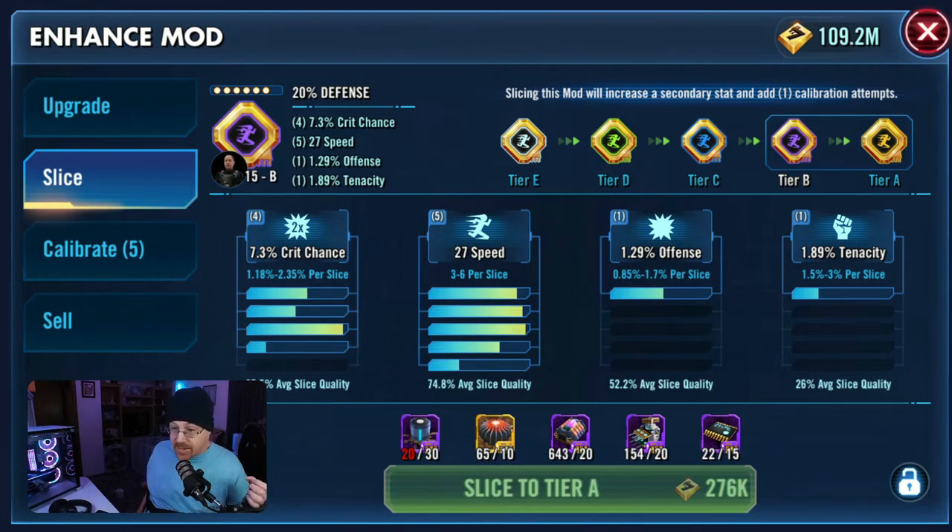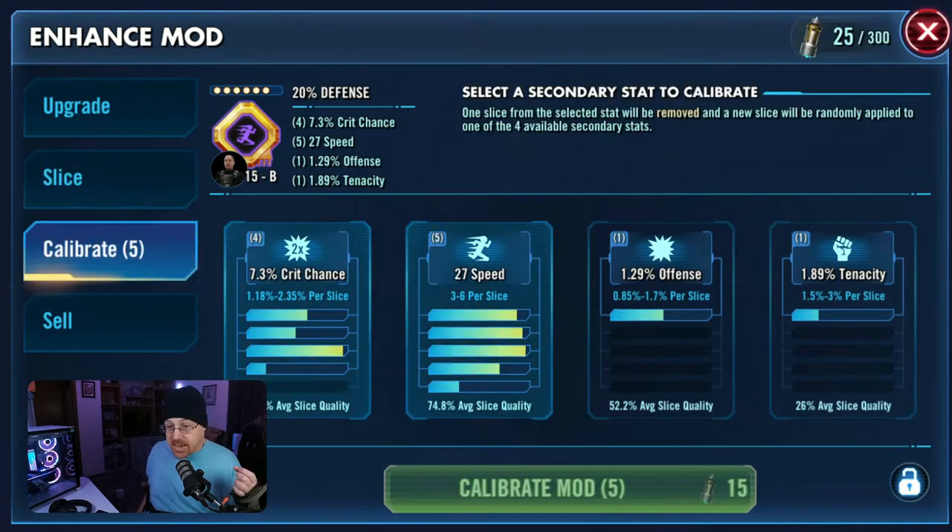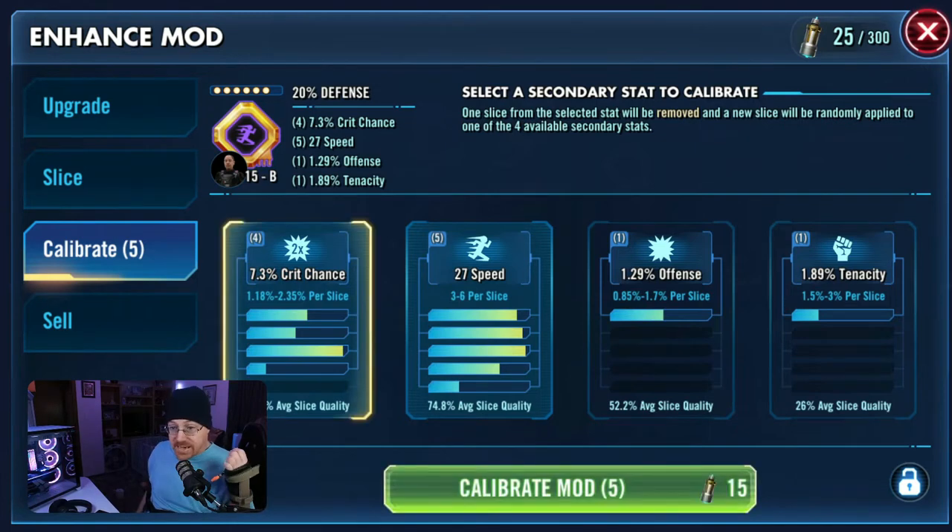Now let's break down what we're going to be looking at — and that is Calibrate. This is a chance that we can actually add speed, in hopes of adding speed to this mod. We click the calibrate button and it gives you all the options available. You have four in crit chance, five in speed, one in offense, and one in tenacity. Right off the bat you cannot choose offense or tenacity, so the only one available to choose is crit chance. One key thing to know before you click calibrate is that you can actually end up with worse stats than what you originally started with.